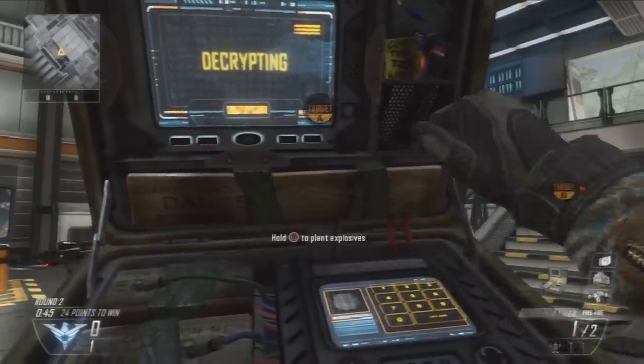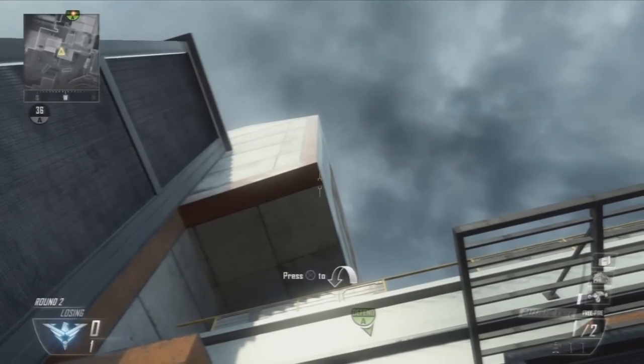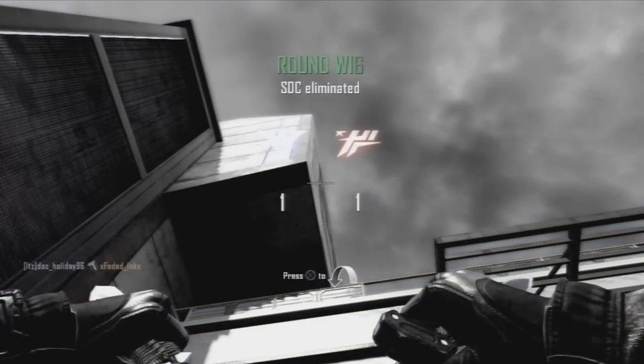To start off, you want to plant on the right here and then sprint all the way through these doors right here. Look straight up and put the bottom of your crosshair on that orange line right there where you see me doing it, and just throw it.